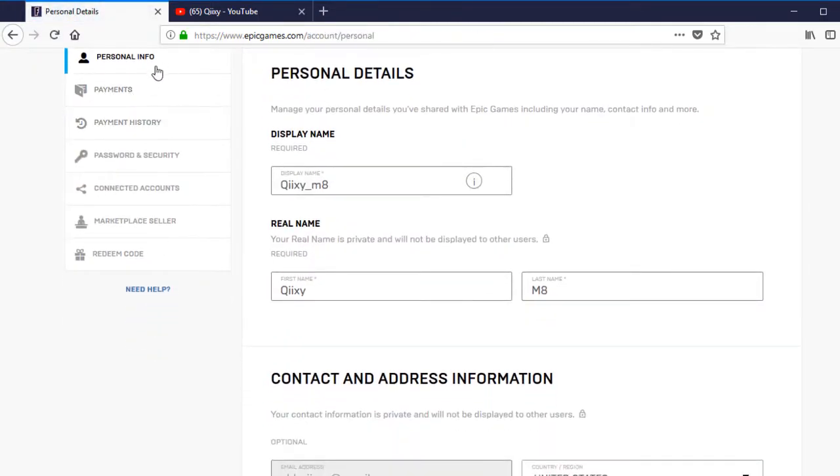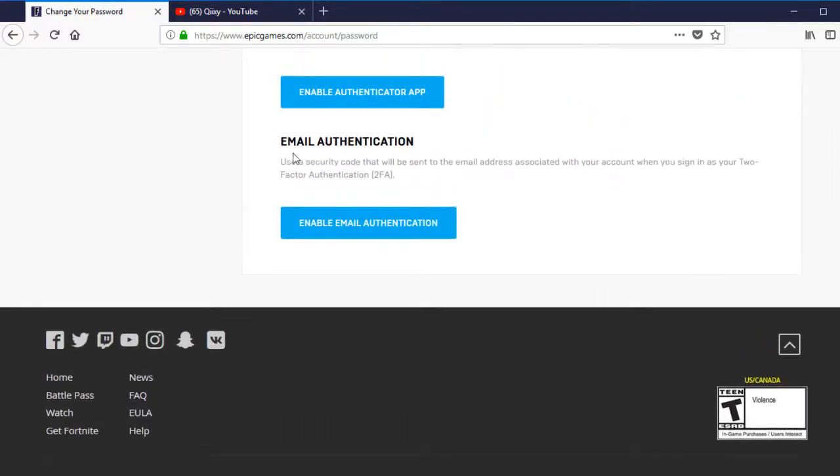Go to Account, go to Account Info and all that, and then go to Password and Security. Once you go there, you're gonna want to scroll all the way down.